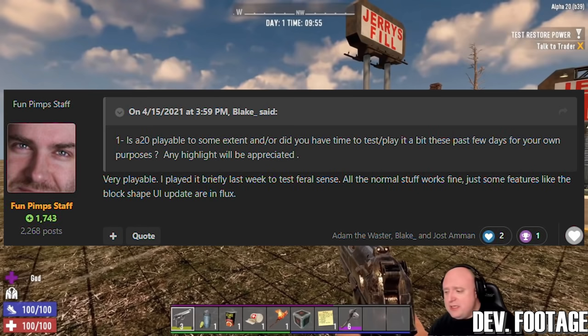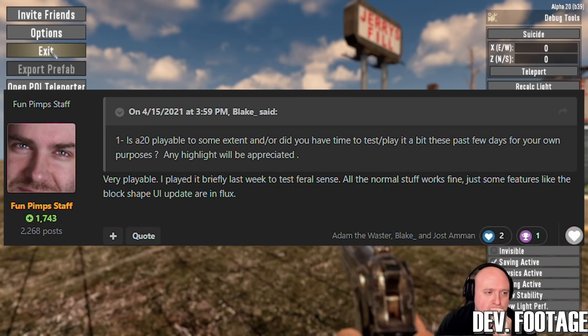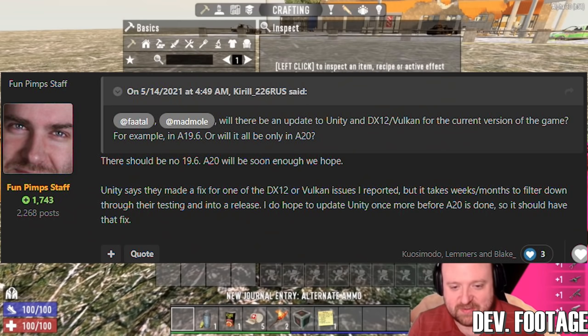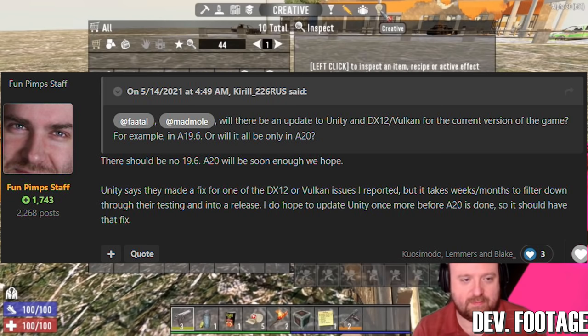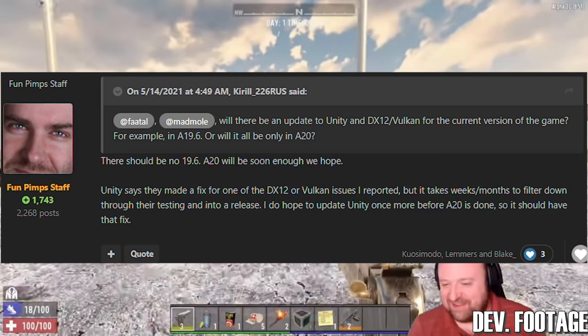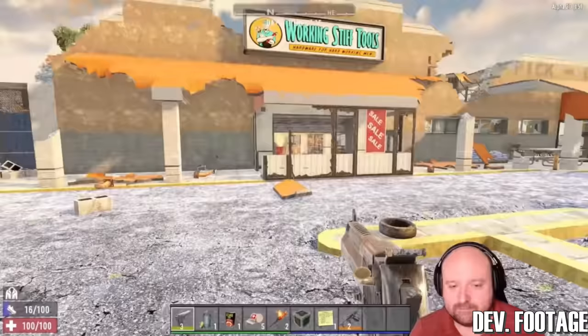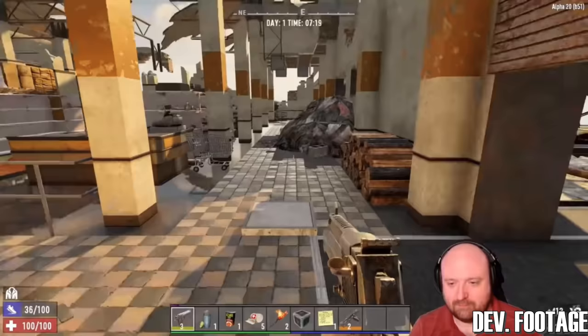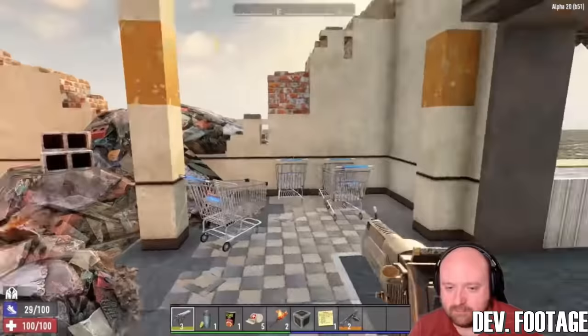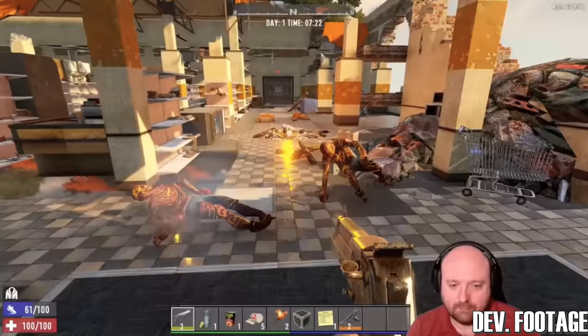According to Fatal on April 15, 2021, Alpha 20 is 'very playable. I played it briefly last week to test Feral Sense. All the normal stuff works fine. Just some features like block shape UI updates are in flux.' Fatal goes on to say on May 14, 2021 that 'Alpha 20 will be soon enough, we hope. Unity says they made a fix for one of the DirectX 12 or Vulkan issues I reported, but it takes weeks to months to filter down through their testing into a release.' Despite 40-plus Fun Pimps working on Seven Days to Die, they've encountered some issues that delayed release, but given the sneak previews, Alpha 20 will exceed expectations. I'm expecting experimental release at some point this summer.